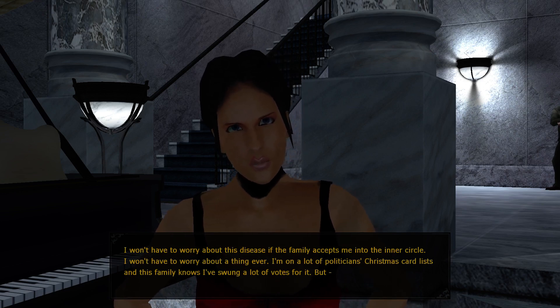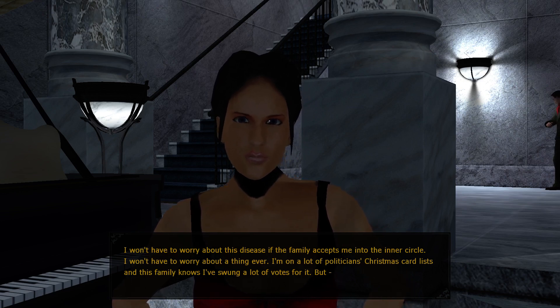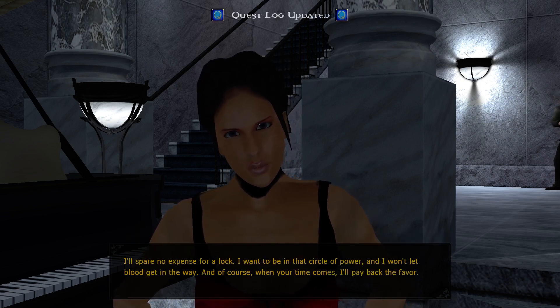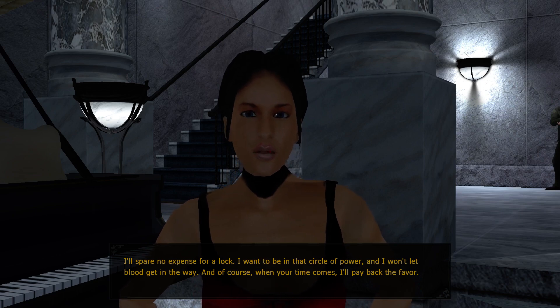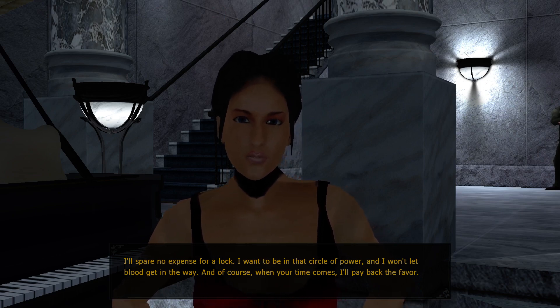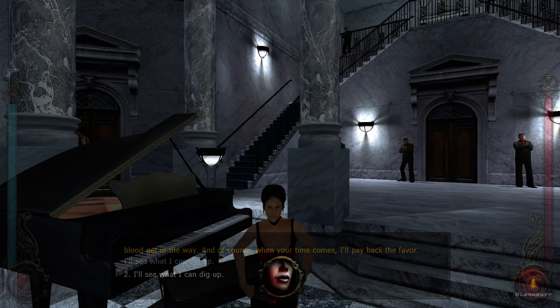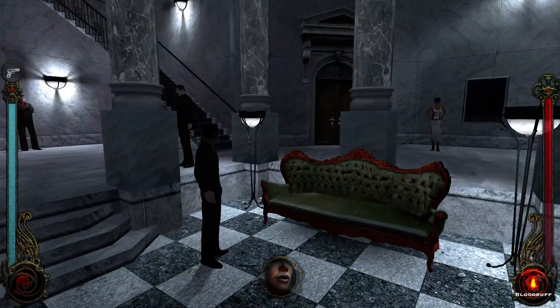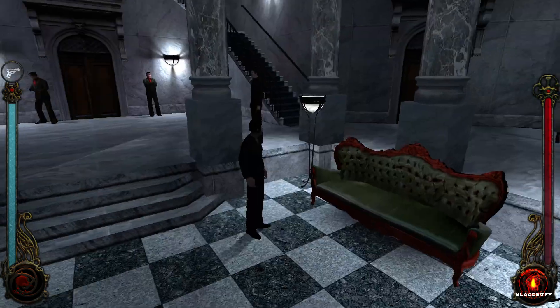I'm in a lot of politicians' Christmas card lists. This family knows I've sold a lot of votes for you. I'll spare no expense - I want to be in that circle of power. And of course, when your time comes, I'll pay back the favor. I'll see what I can dig up. As you can see, you shouldn't really mess around with the guards, because you're skipping a bunch of content. There's going to be more people around here - now we're going to mingle. This is the party here.